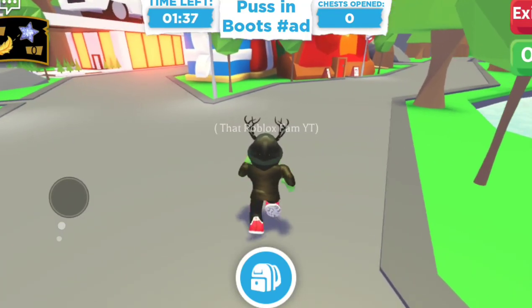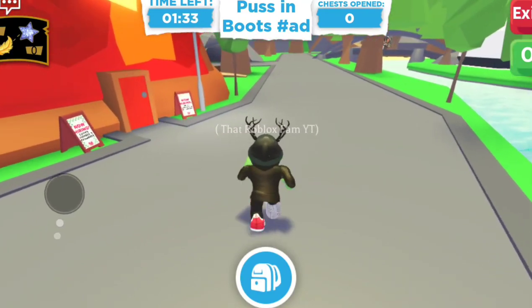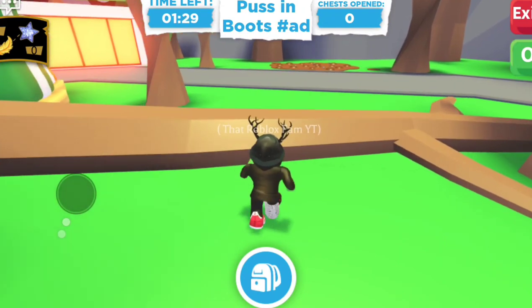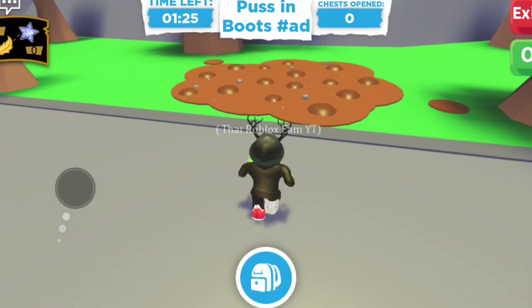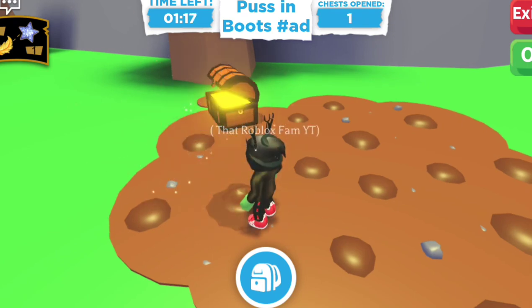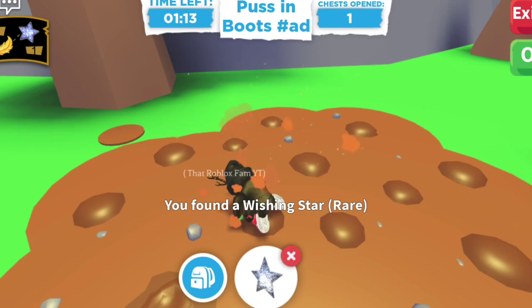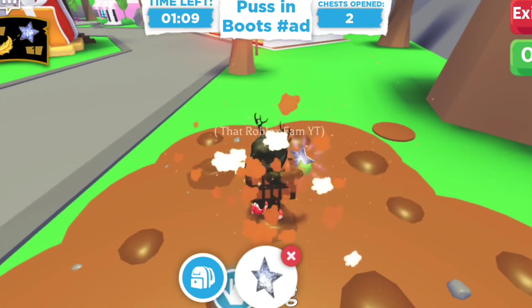Hopefully you guys remember — it was the red bridge and the fallen tree. I can see it here, this is our first one. We dig and pick as quickly as possible. We found a wishing star — maybe it's one item per place.